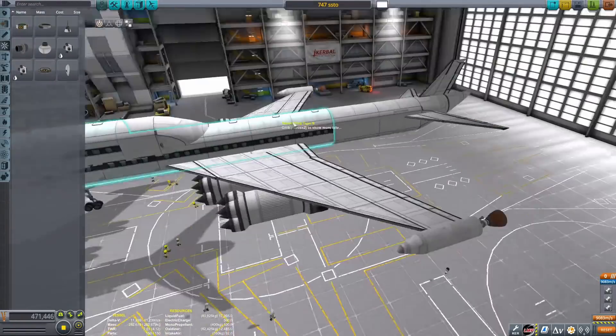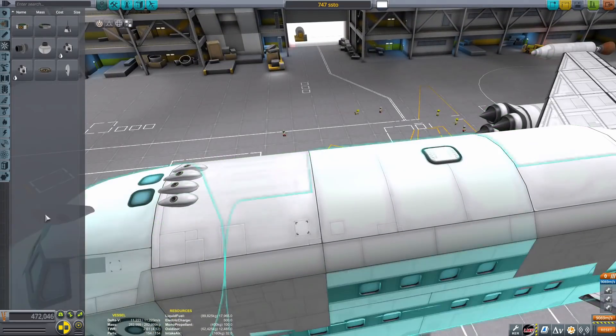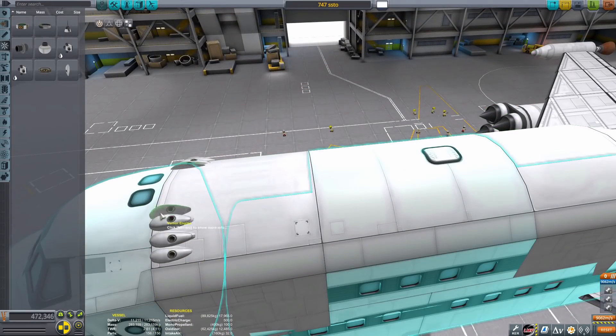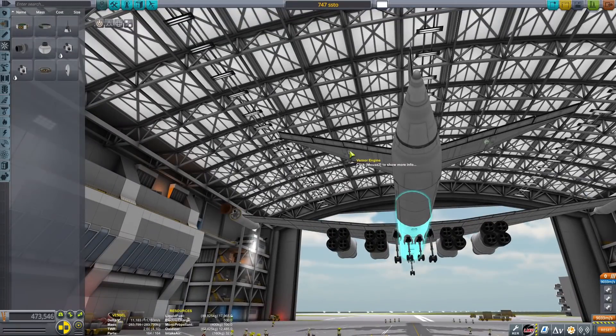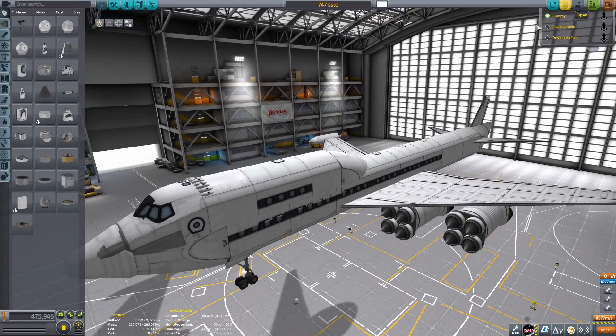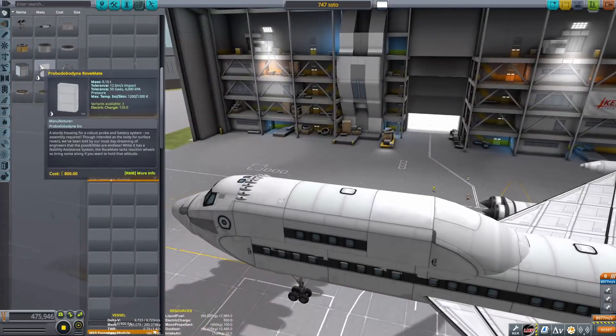If you know how SSTO flight profiles work: you fly up, and once you get to around 1600 meters a second around 20 kilometers, the rapiers don't have enough thrust to keep you going. So you have to switch to rocket engine mode on the rapiers — and as you can imagine, they're mounted really low down, so they'd cause us to flip.